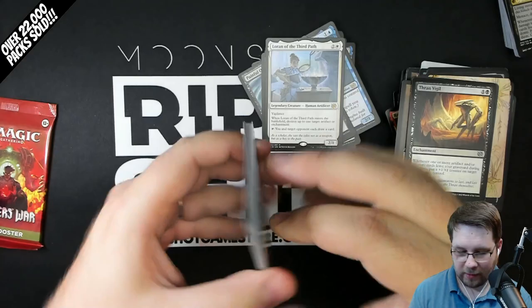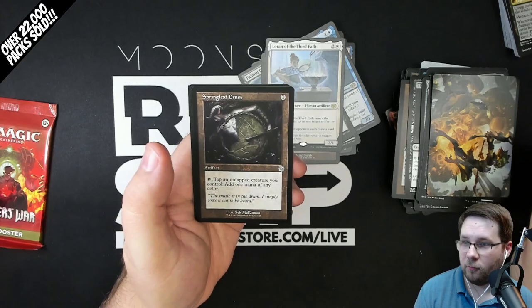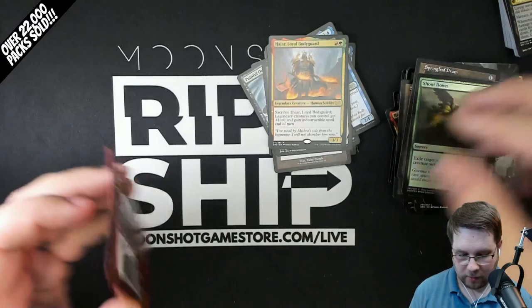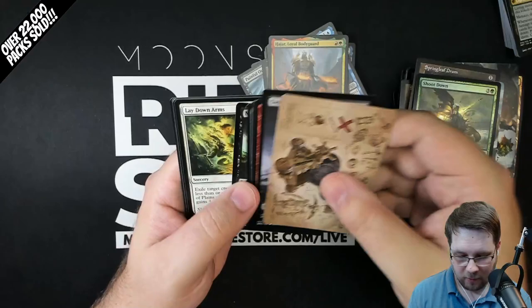If you enjoy this video and want to see more unboxings of the latest products including the Brothers War, make sure to hit that like and subscribe button. We do live streams Monday and Thursday at 8:30 Eastern Time where you can buy packs, open them up and get them shipped to you. Springleaf Drum. Hajar, Loyal Bodyguard Rare. Foil Shoot Down. And another troll card. We work with Moonshot Games here in Noblesville, Indiana, so make sure to check out the website MoonshotGamesStore.com if you'd like to get any of these singles starting November 11th.